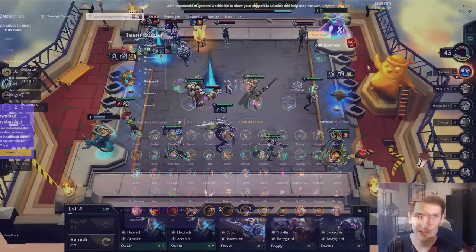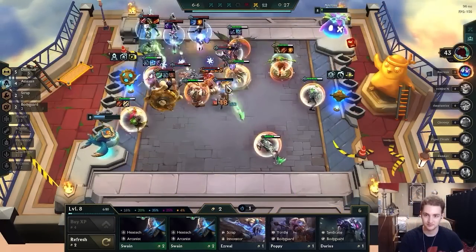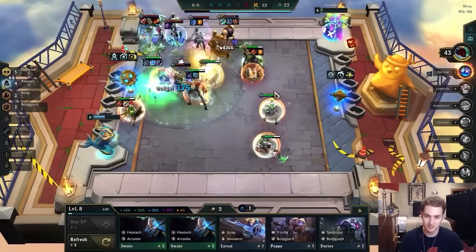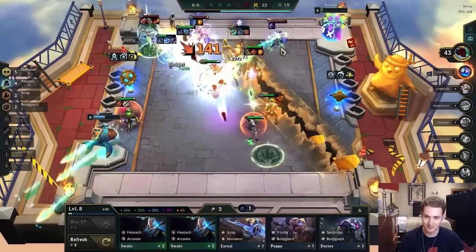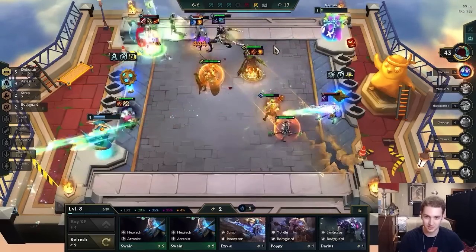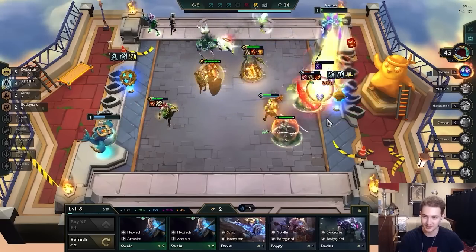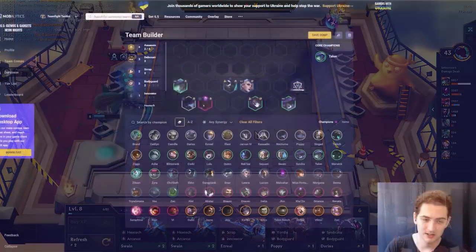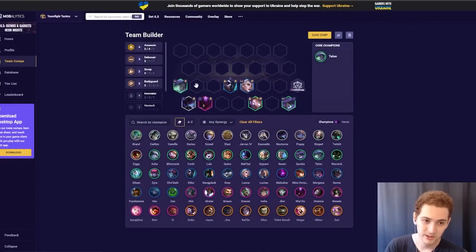Our first reroll comp is Talon Reroll — a generic debonair Talon reroll comp that we've seen basically the entire set. The nice thing about dragon eggs and spatulas in general is that you can get a debonair spatula or an assassin spatula, both of which are hugely influential for this comp. Scrap is good as well — it means you can end up playing something like a Braum instead of a Blitzcrank, though Blitzcrank and Talon have really good synergy. You're really digging for those assassin spats and debonair spats.